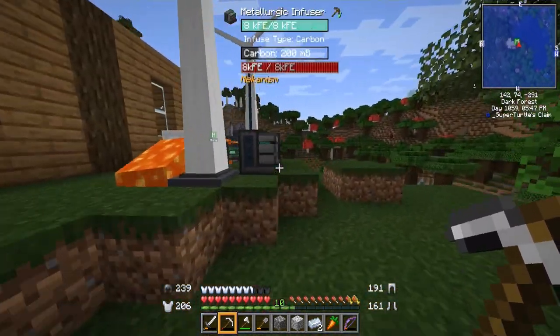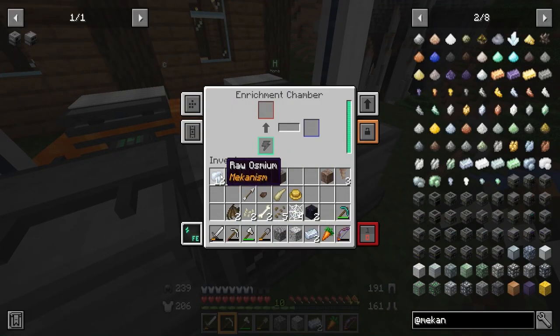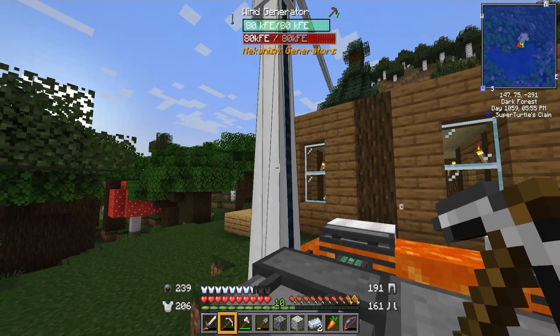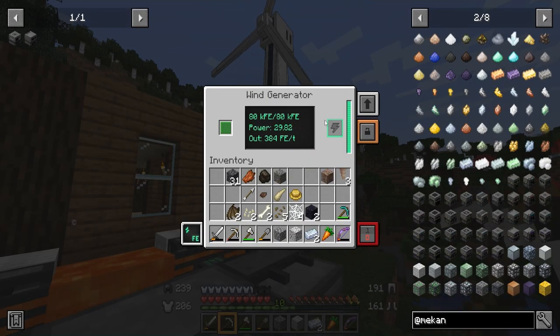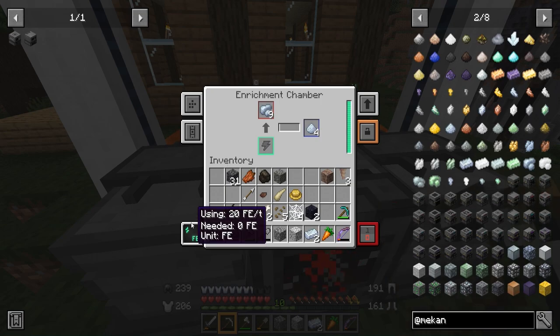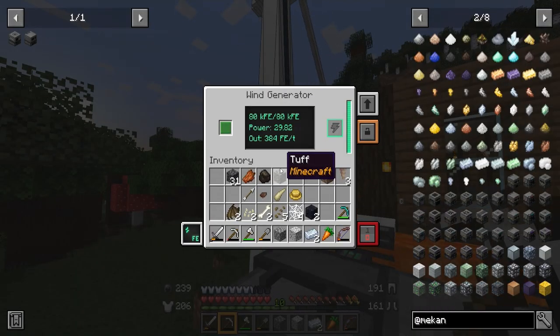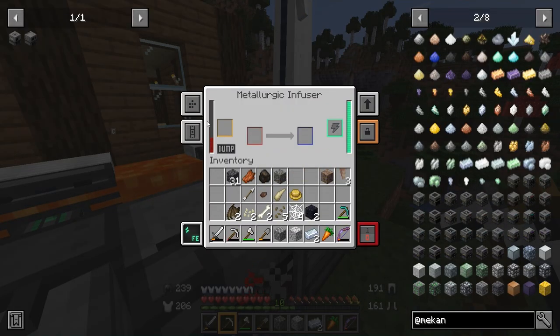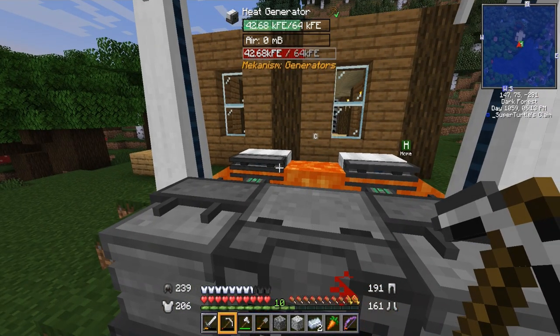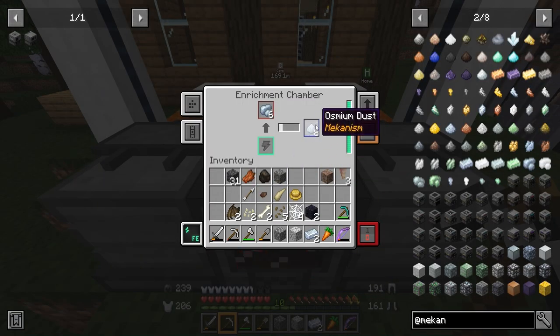Back at base — I almost threw these into the furnace but caught myself. We're going to throw them into the enrichment chamber, which uses 20 FE. As long as we're using one machine we'll be totally fine — we can run two machines and never see power drop, but three machines will push it. We're going to get a total of four more ingots out of it, so it means more osmium and more things we can build.